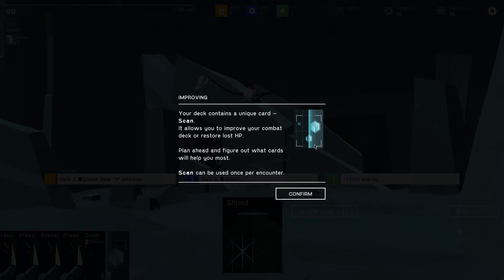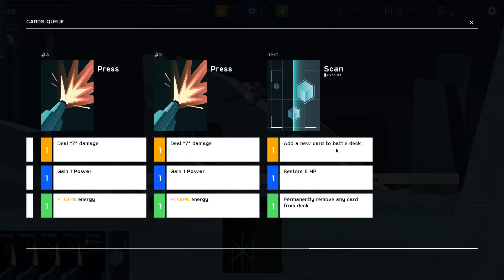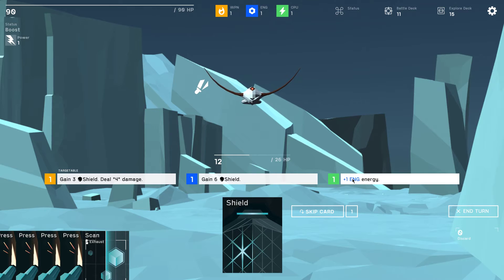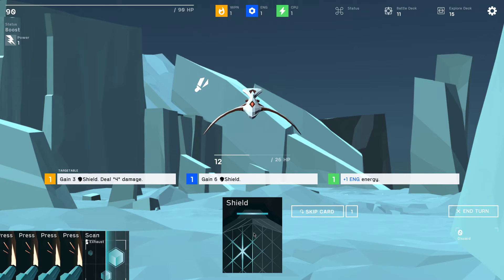Shield carries over to the next turn apparently. Your deck contains a unique card — scan — it allows you to improve your combat deck or restore lost HP. Plan ahead and figure out what cards will help you most. Scan can be used once per encounter. Options: add a new card to the battle deck, restore 8 HP, or permanently remove any card from the deck. Interesting that it's usable mid-encounter. The enemy intends to weaken you.